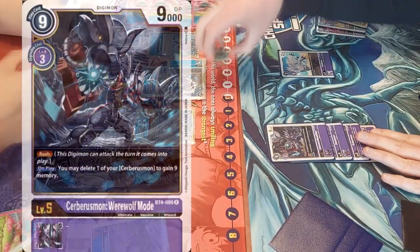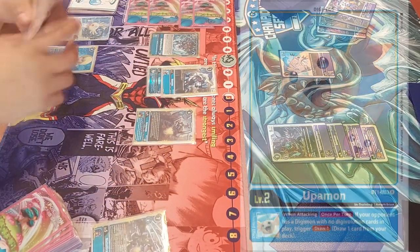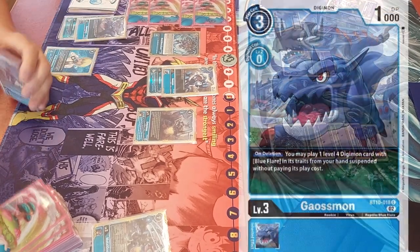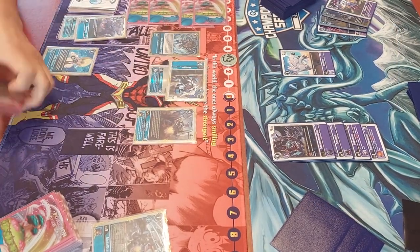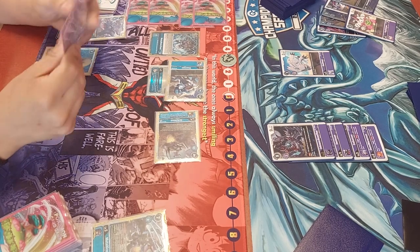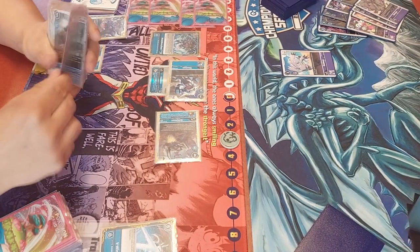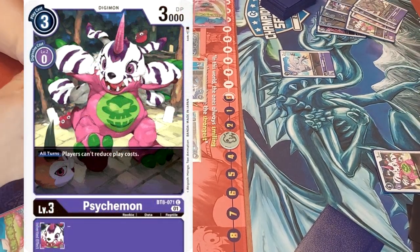Evolve into Werewolf mode, and then Kyria will boot Chris to three memory. Going to hatch Upamon there after the draw. Two Digimon on Matthijs's side, so Blue Flare stuff could definitely be happening. Chris gets another draw from the Upamon. Jamming Humanoid survives and Kyria actually also survives. We see Real Victory bouncing back the Werewolf mode, and now Matthijs is really far behind — two security left — while Chris will have three attacks next turn.